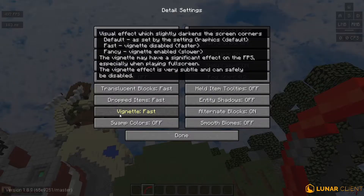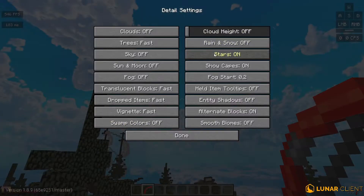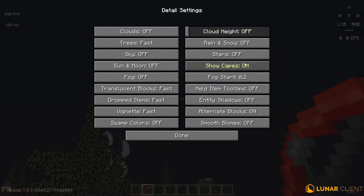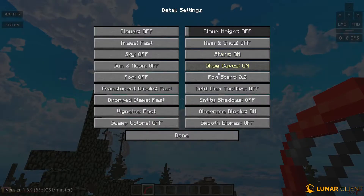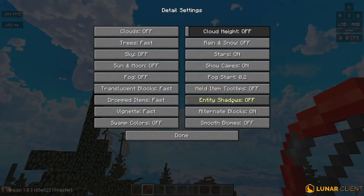Vignette to fast, swamp colors off, cloud height off, rain and snow off. For stars — if you have a custom sky in the background it'll disappear, so turn stars on if you have a custom sky, otherwise you can turn them off. Show capes on, fog start 0.2, held item tooltips off, entity shadows off, alternate blocks on, smooth biomes off.